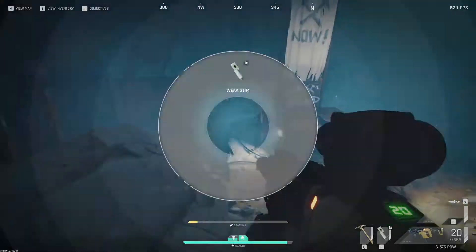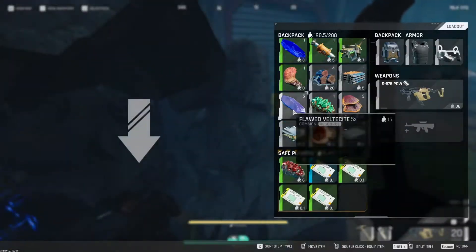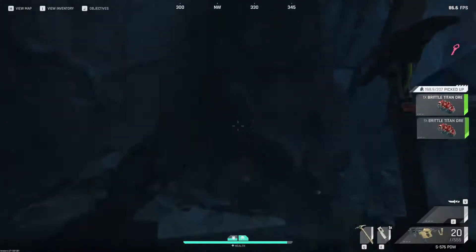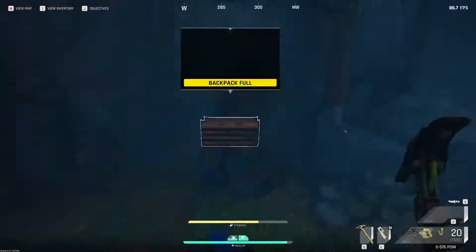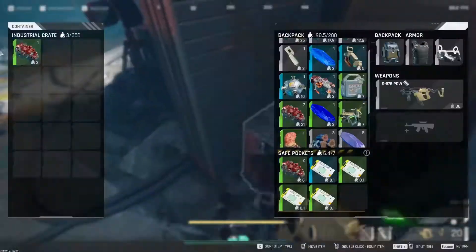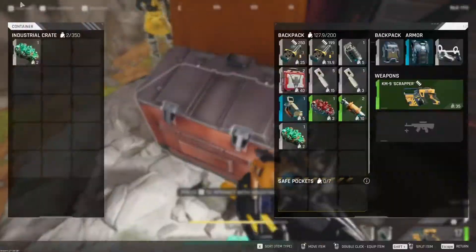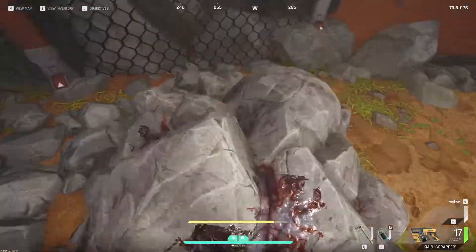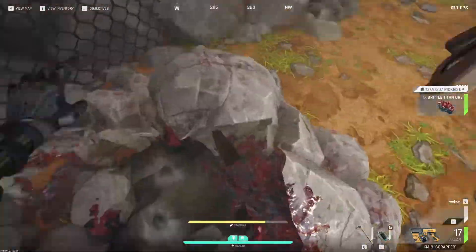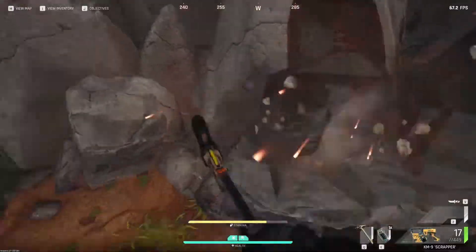I promised to go over the loot that I acquired through running these caves, and what I found is that you'll get a lot of Brittle Titan Ore, some Titan Ore, and the various goodies I mentioned before. When I went in by myself I came out with 30 Brittle Titan Ore, which probably netted me around 15,000–17,000 marks.